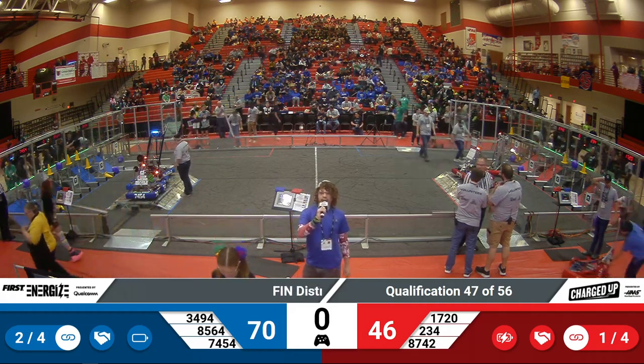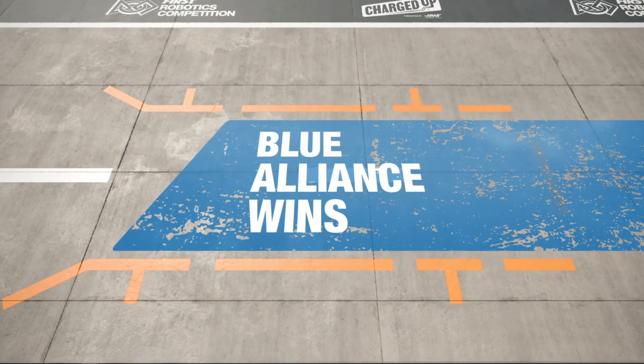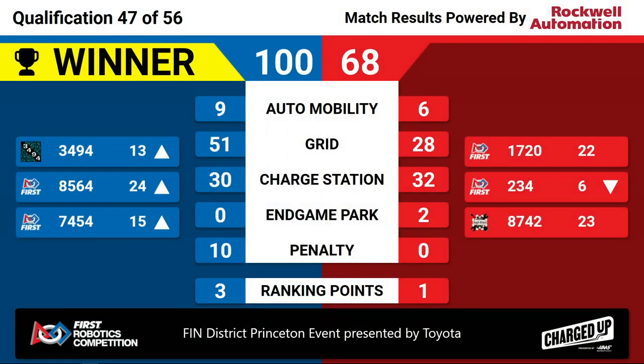We have your scores. Score's back — match 47. Your winners: the Blue Lions! Blue Alliance winning 100 to 68. Going to drop 234 down to the sixth-ranked seed. Congratulations to Blue Alliance winning quals match 47 with the epic last-second triple balance here at the Finn District Princeton event presented by Toyota.